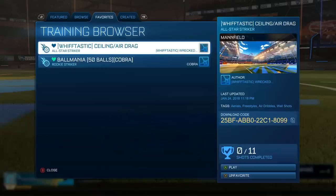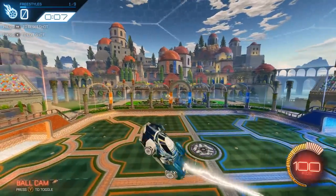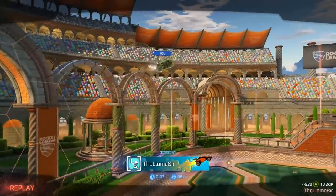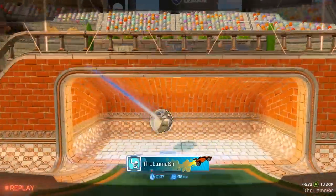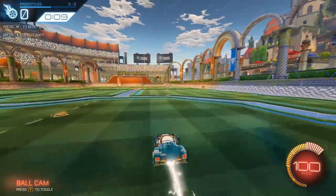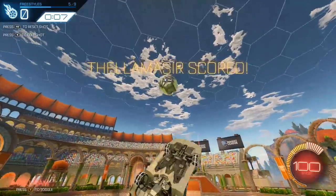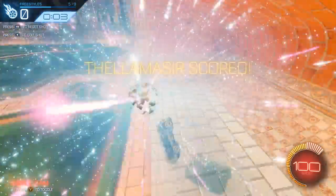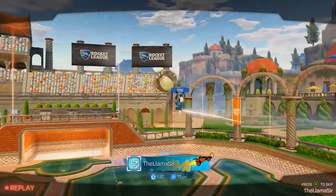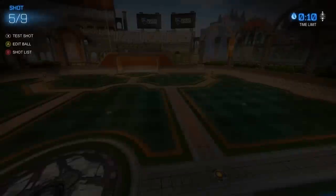Let's get into some freestyling — got to do some spinneroonies. Starting with training freestyles and then getting into 1v1. Just a spinneroonie — I like the way it spins in the air because it feels super flat. The front end feels very precise, especially when you're hitting shots straight up into the air; they go really high. That's the Breakout hitbox at work — it skies it even higher than the Dominus. Also love how the bottom is really painted even with the gray.